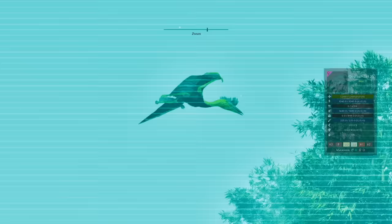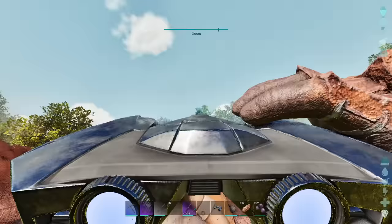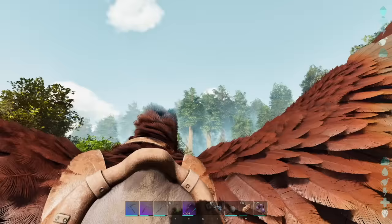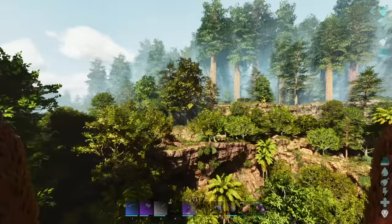Oh — check that out, we got a Quetzal right here! This is another dinosaur we need to tame eventually because we can craft a platform saddle for it and use it to fly our dinosaurs around the map to a boss fight, for example. We're not ready to do that just yet though. Why am I in first person?